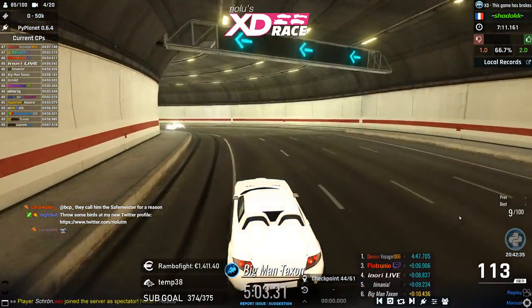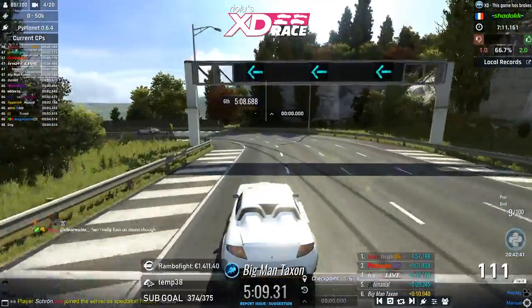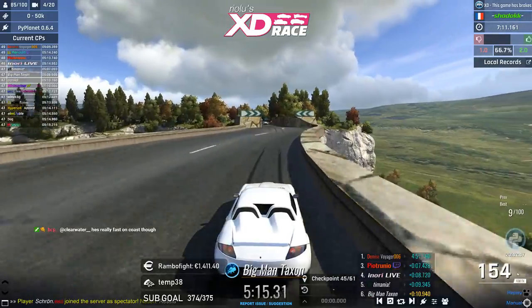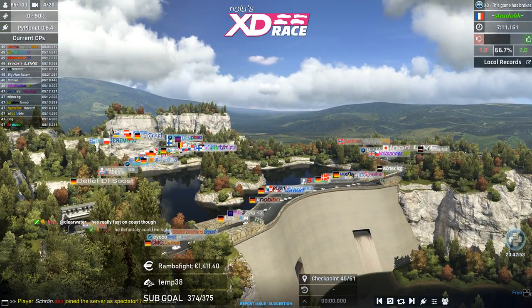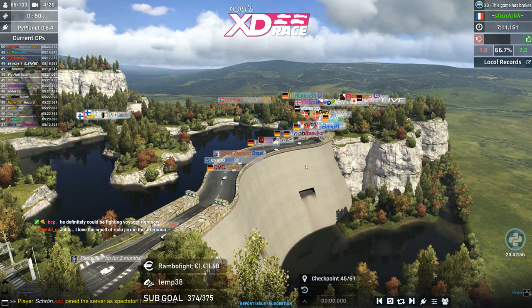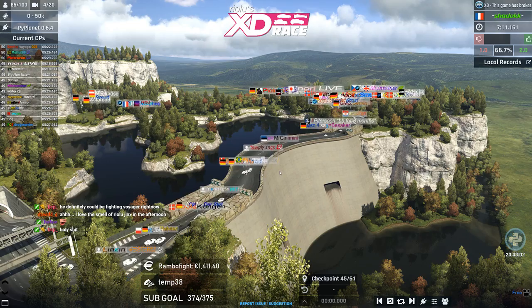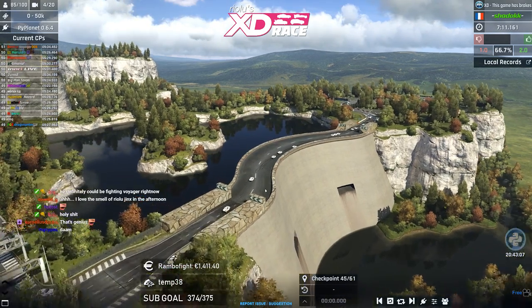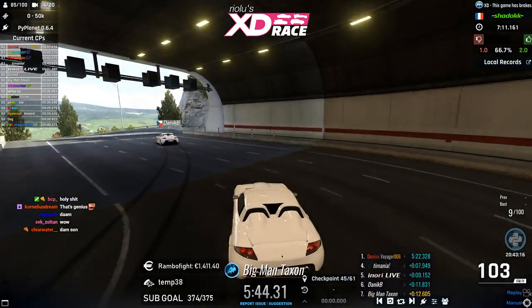Taxon is 9th overall and 6th on this map right now — a pretty good performance. Going over the dam section of the track, we get a free-cam look at a custom dam object — not a vanilla block, this is a pretty damn sexy piece of map design. Very cool to implement something like this.